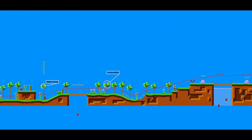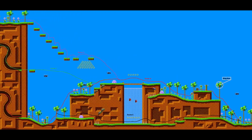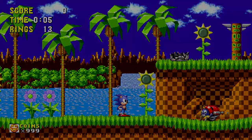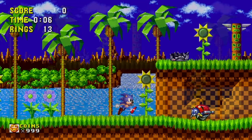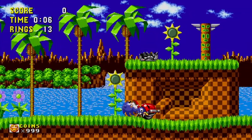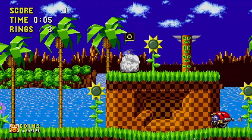Now let's look at Green Hill Zone Act 1. Even though it's the first level of the game, there's a lot going on — five different routes you can take, and willingness to explore will be rewarded. Right off the bat you have three floating rings and a raised platform with a ring monitor, so you must jump immediately. You get a softball badnik encounter — a Moto Bug driving around below. As a new player, you're expected to figure out that you need to jump onto or roll into the enemy to defeat it, otherwise you'll lose those rings all over the place.